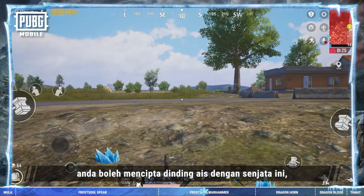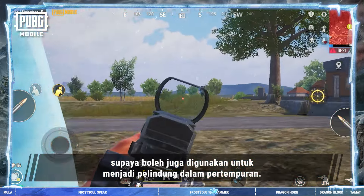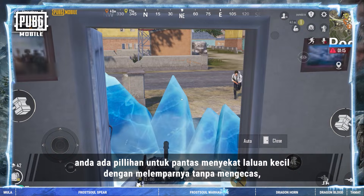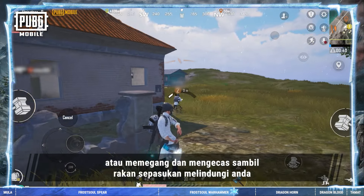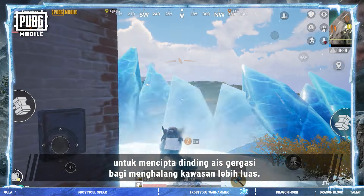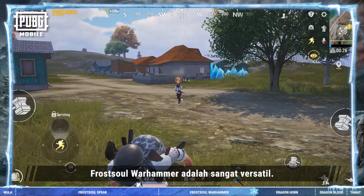Like the Frost Soul Spear, you can create ice walls with this weapon, so it can also be used to create cover in battle. With its two ways of use, you have the option of quickly blocking small paths by releasing without charging, or holding and charging while your teammates cover for you to create a giant ice wall that blocks off a wider area. As you can see, the Frost Soul Warhammer is incredibly versatile.